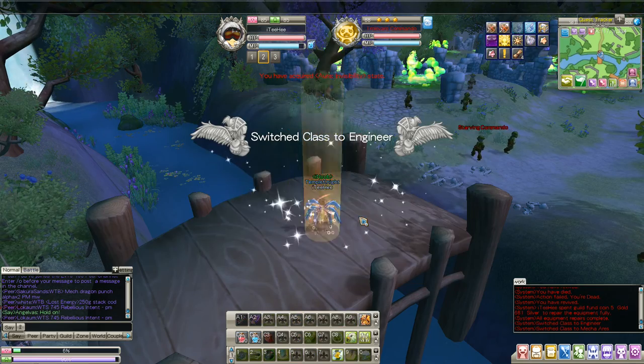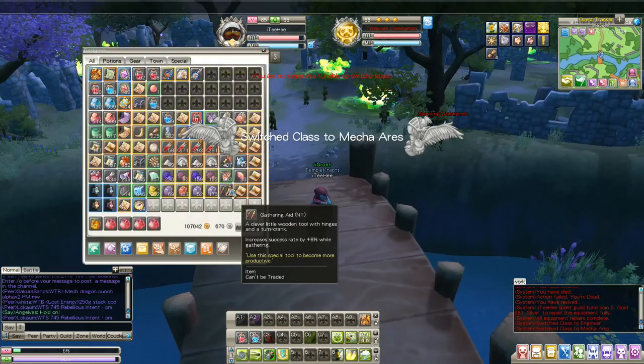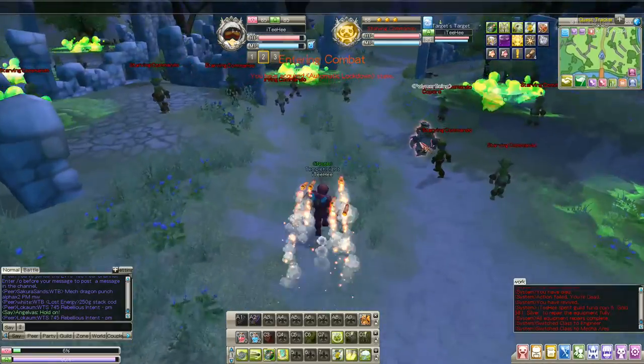Now this is my guide. If you have a different way, by all means use your way. But this is my guide. So what you want to do is go to the spot I showed you earlier on the map and just attack the mobs.